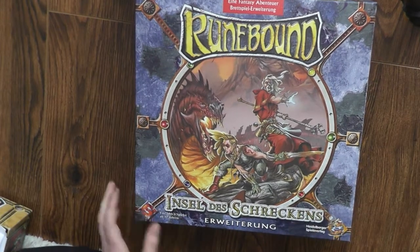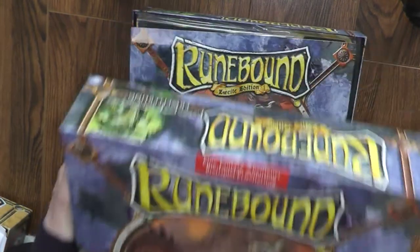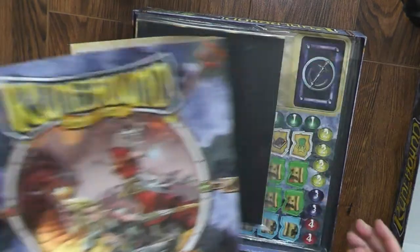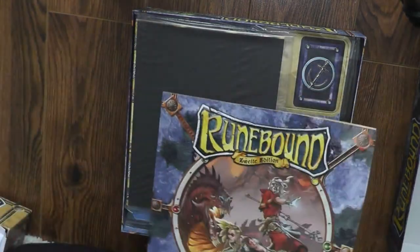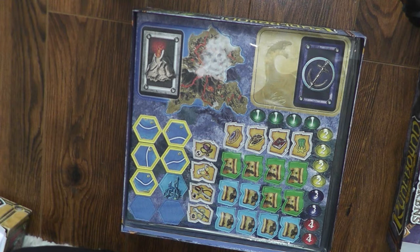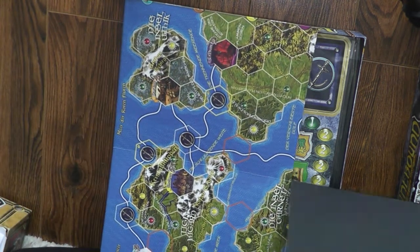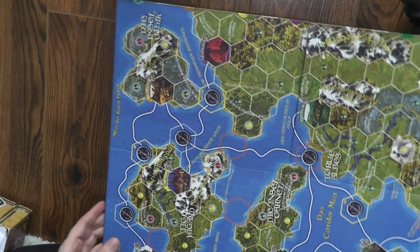I also have Sands of Al Kalim, and I treated myself to the Island of Dread. The fact that it's in German shouldn't make any difference really, because essentially what matters is that you can read the cards — which I can, because I speak German. It comes with an expansion board which you essentially place on the original Runebound board, so you need the original Runebound board.